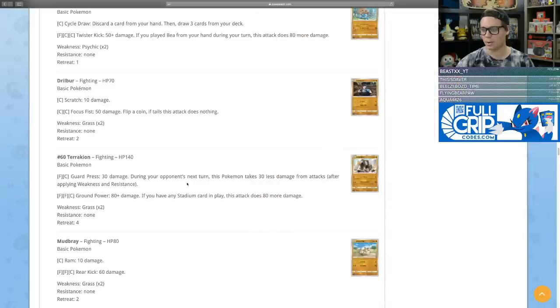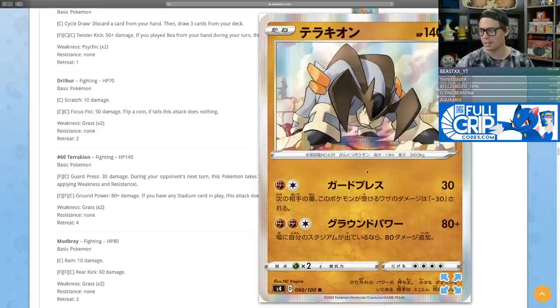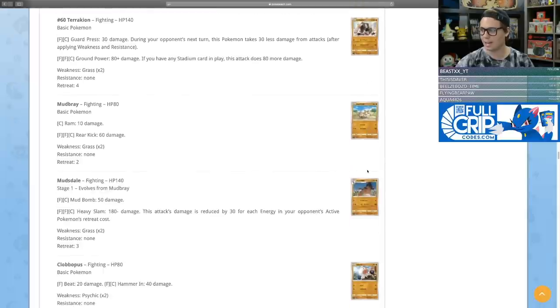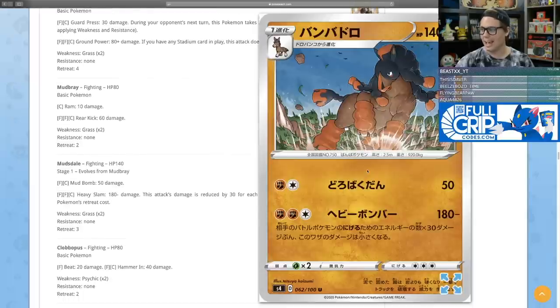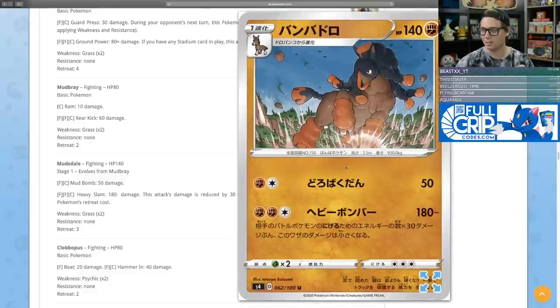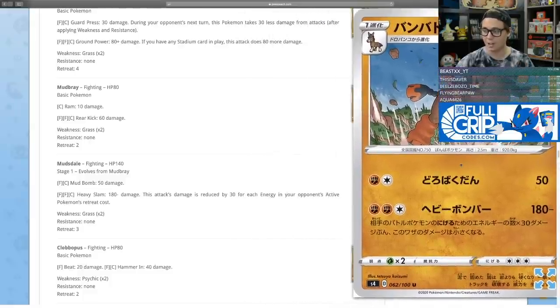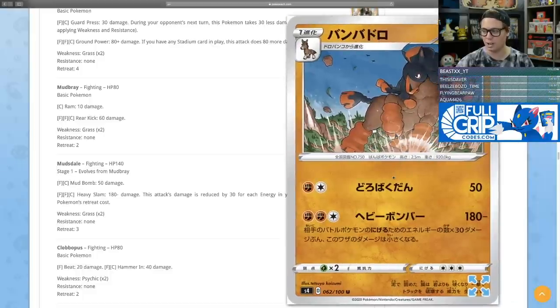Terrakion's Guard Press does 30 damage and reduces damage taken by 30 next turn. Ground Power does 80 plus 80 more if any stadium card is in play — 160 total — though it costs three energy so it's tough to power up. Mudsdale's Heavy Slam does 180 minus damage, reduced by 30 for each energy in your opponent's active Pokemon's retreat cost.